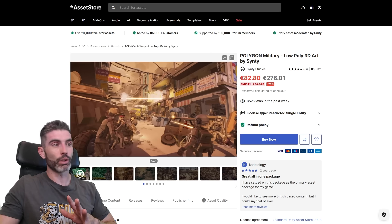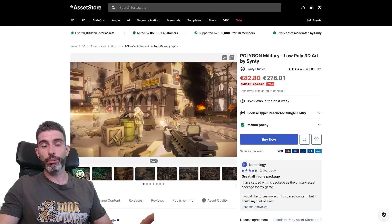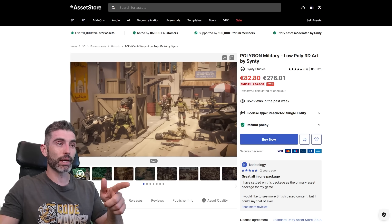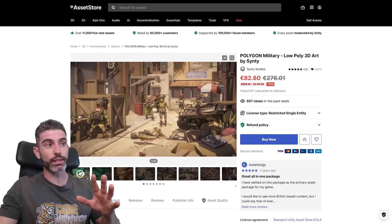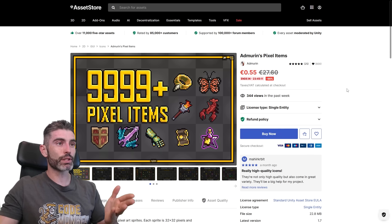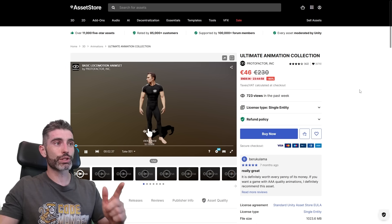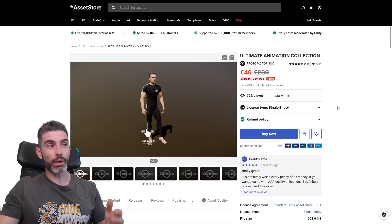If you want to make a military game and you like the low poly art style, then this Synty Polygon Military Pack is currently on sale. Personally I'm a big fan of Synty Assets, and this military pack has tons of characters and lots of weapons, so for any kind of shooting game you want to make, this is a great one. There's also a pack with 10,000 pixel items for literally just 55 cents, and a giant animation collection for just 50 bucks — if you don't have any animation pack then this one would be great.